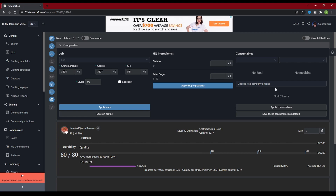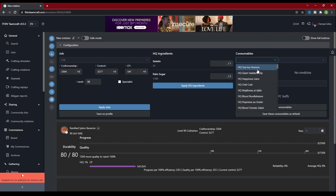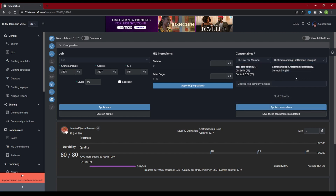To the right of the high quality ingredients section, we have the consumable section. This is where you will add your food buffs, your medicine, and your free company buffs. Click on the down arrow to bring up a drop-down menu and select which food you will be using, and do the same for medicine and free company actions. I like to try and solve the craft without these as well, and add them in to try and push the craft further if I need to. No point in wasting a consumable if it's not needed. Once you have selected your buffs, you can click Apply Consumables and it will add those buffs to your stats.